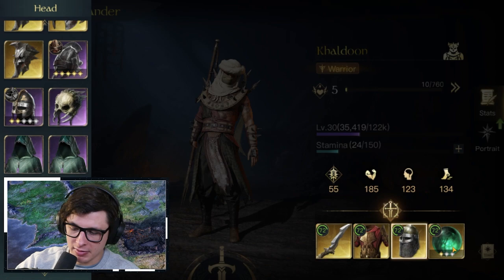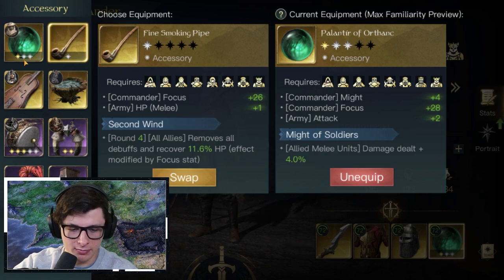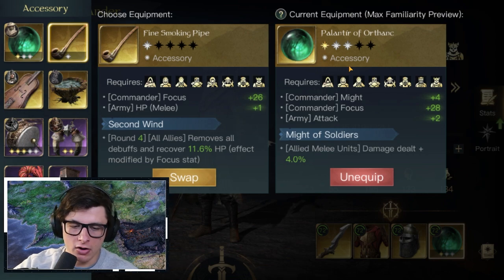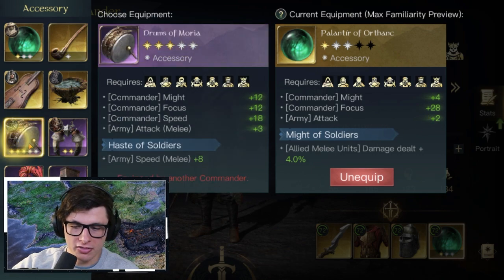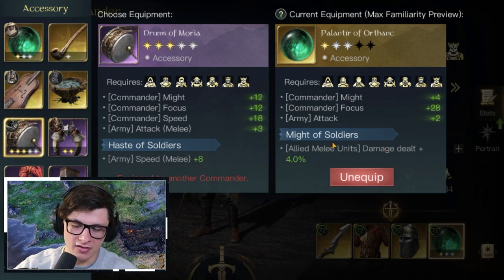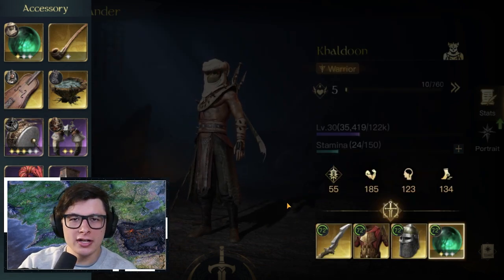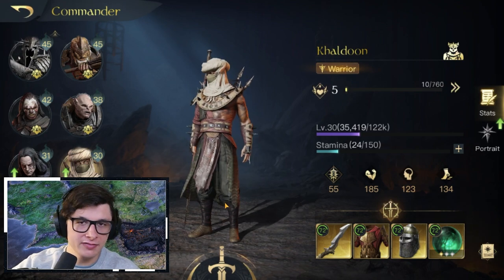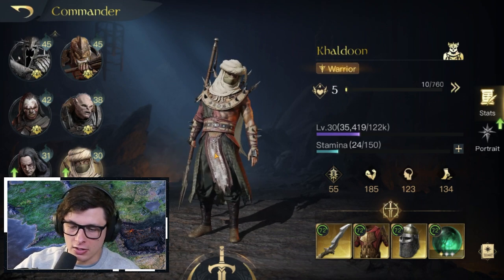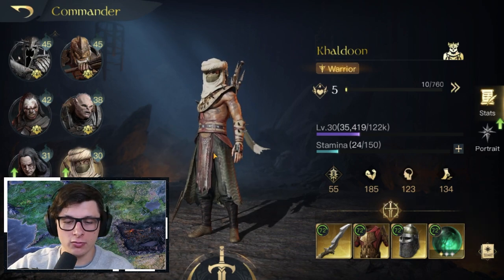For accessories, keep looking for Might and evil men bonuses. The Drums of Moria give Army Attack for melee troops — a fantastic purple accessory. The plant accessory has Focus, Army Attack, and Might of Soldiers so allied melee units deal extra damage — fantastic for him as well. Don't get too hung up on specific items; these are solid suggestions, and if strengthened up, they'd be fantastic on Khaldun. Focus on Might, evil men, army attack, and increasing what evil men do.